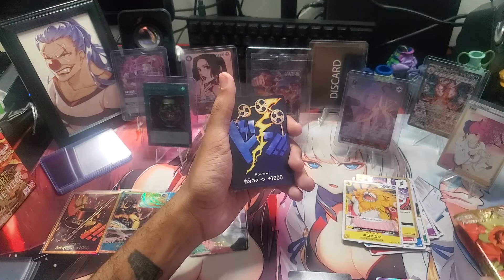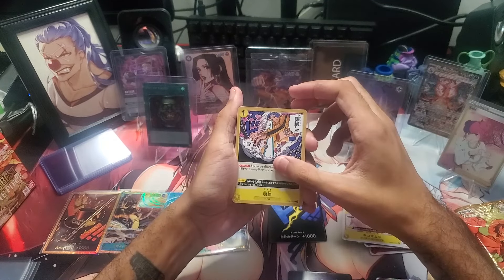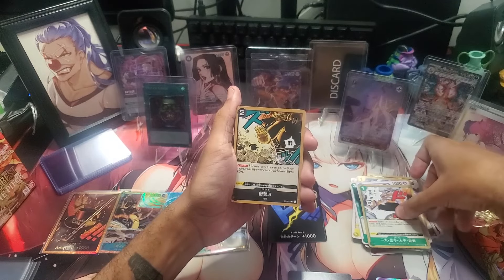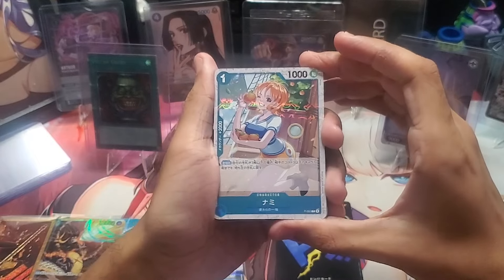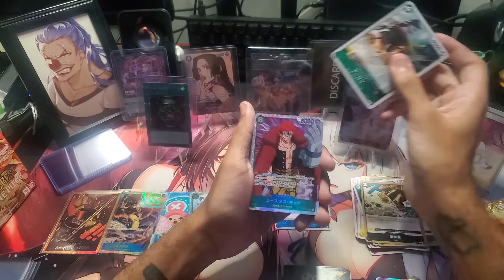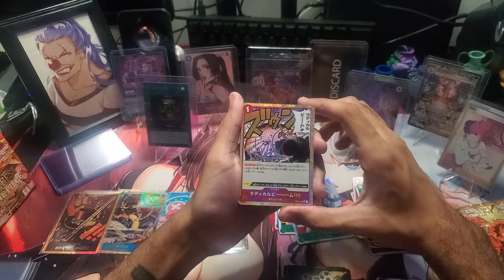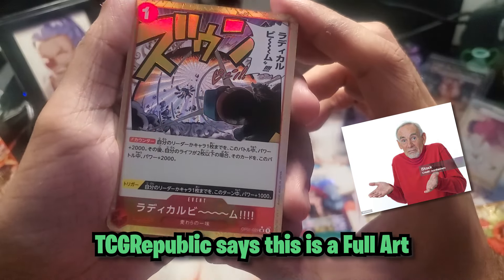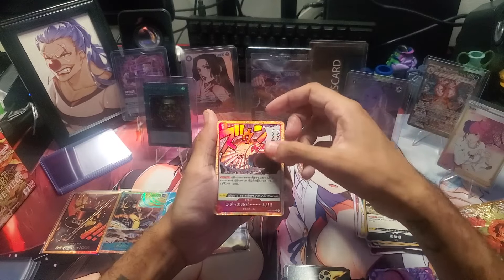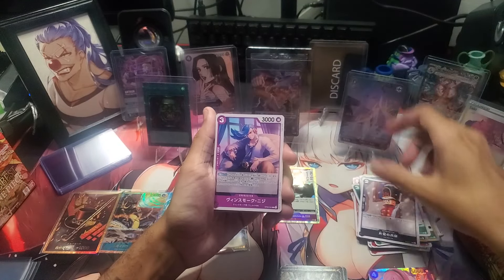We have four packs left, so for the final four we're going 2-2. We have our Enel Dawn. Boa Hancock looking incredible. Let's get through these commons because we know we want to see the shinies. Starting off strong — Manga, come on. We have Arlong, we have Eustace Captain Kidd, and this alt art event card. There's like a star there — I didn't know these could come as alt art. So we have our Frankie Radical Beam with a gold border, that's pretty interesting. Moving into the next pack, we have our Whitebeard Dawn, then Dellinger and the rest of the commons.